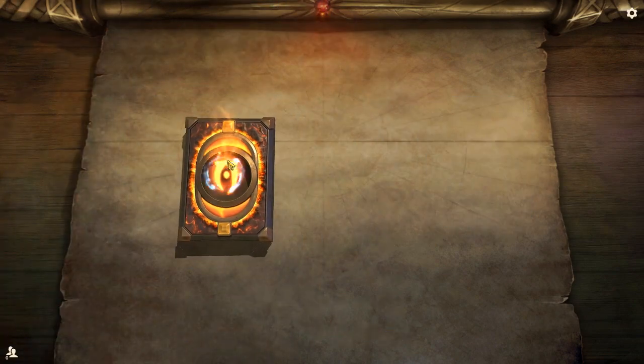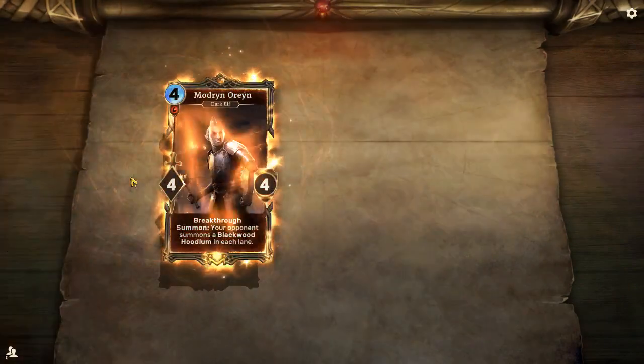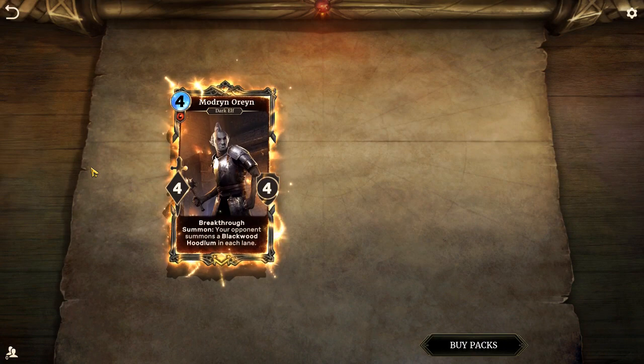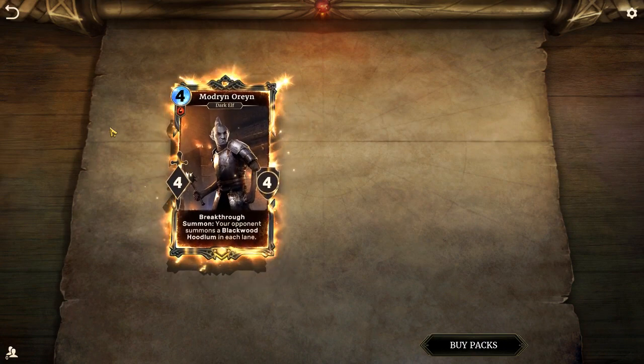Just clicking in a random order now, waiting for a cool card. Bottom, middle, top, right — bottom right. I said right and I thought top left. Oops, never mind.